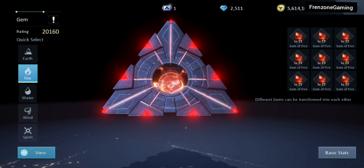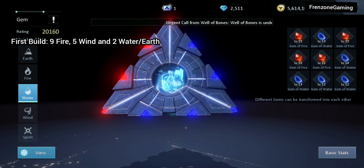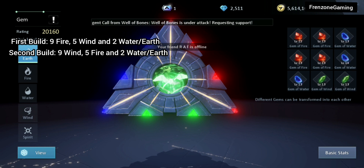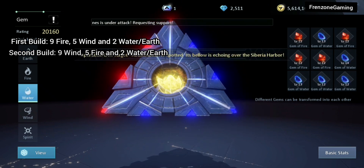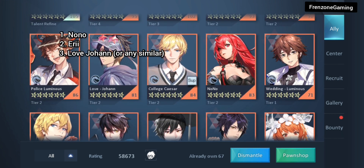For the cores of the fighter, the first and most important build I'd suggest is 9 fire, 5 wind, and 2 water — though you could also swap the water for earth. The second build for the fighter class would be 9 wind, 5 fire, and 2 earth or 2 water.